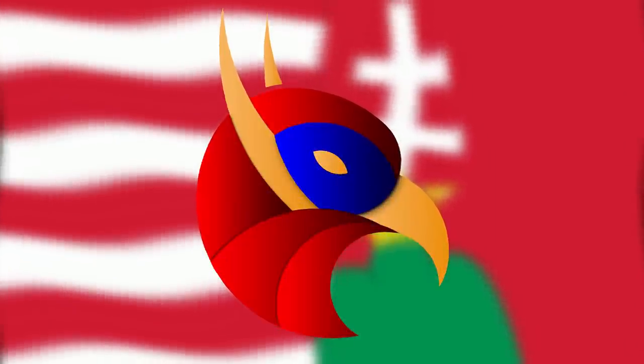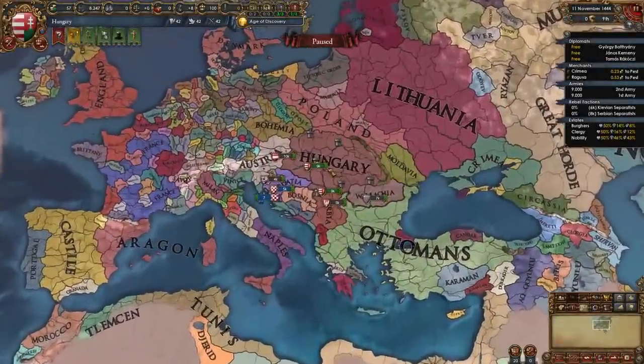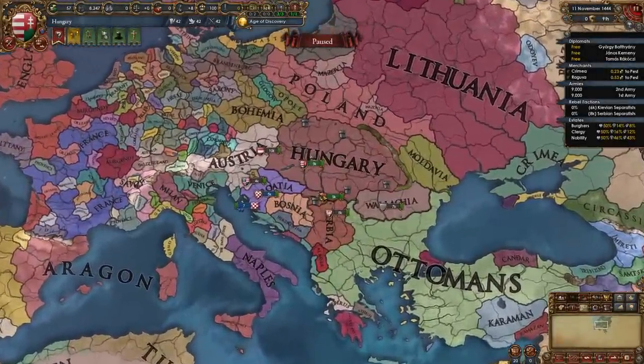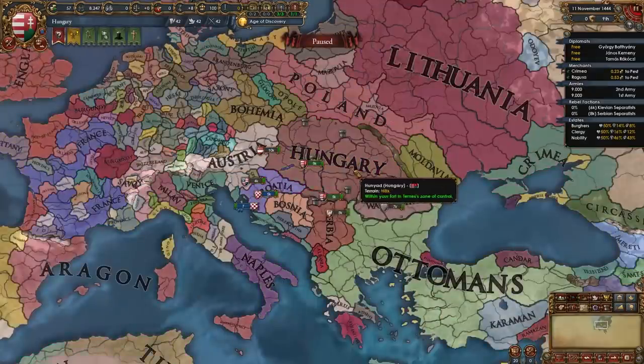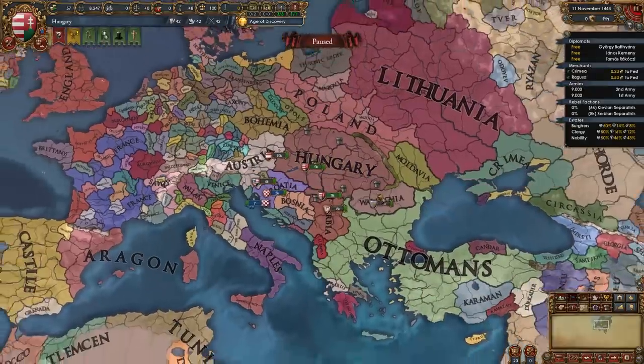Hi everyone and welcome to today's video where we're going to be doing a guide for Hungary for EU4 1.35 Domination. Hungary is a nation located in the eastern half of Europe and we start off with Croatia as our junior partner and with no ruler in an interregnum, so that means we can't declare wars right away.